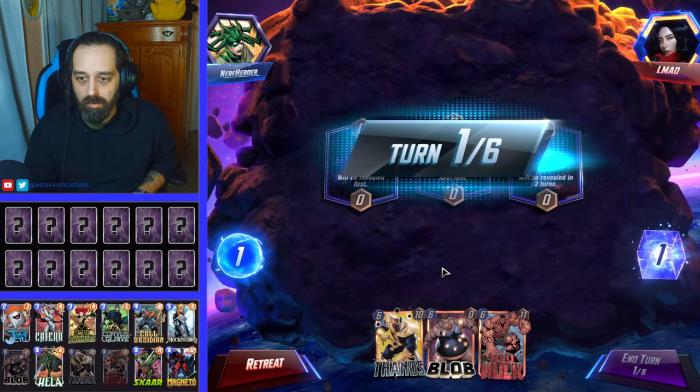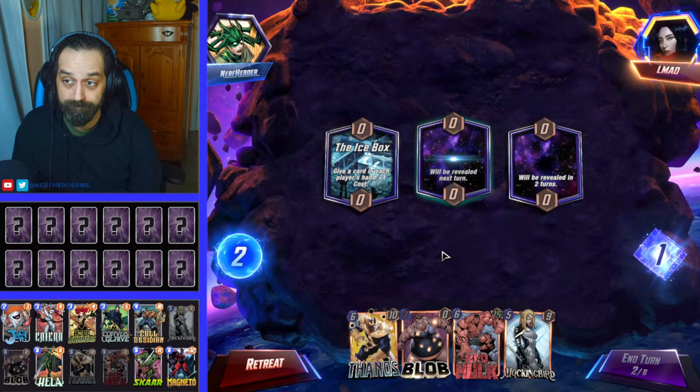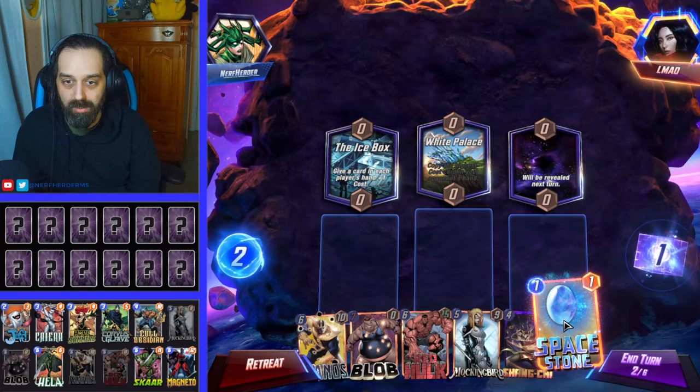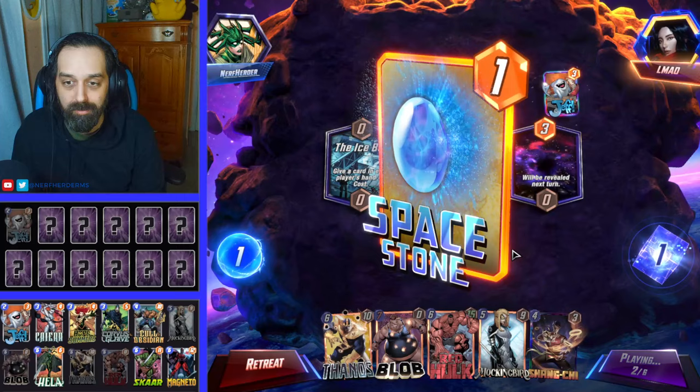Alright, that is a goddamn trashy hand and it just got worse. Mind Stone, please. Alright, well he's got a Blob — a seven-energy Blob. Very cute. As if this game couldn't get any worse — I have nothing but big things and he has a Shang-Chi. Great, super great. Yeah, that helps — that definitely helps.